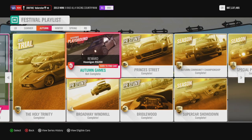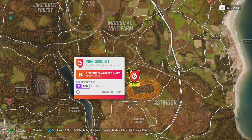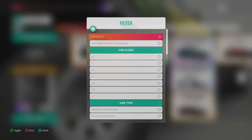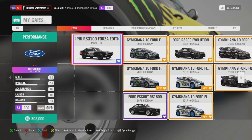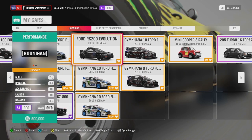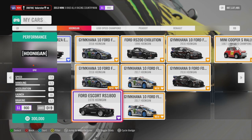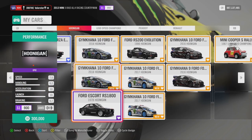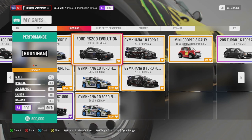Let's go to Playgrounds. It's at Mudkickers. We need an S1 900 Rally Monster. I haven't done Playgrounds yet — I'll do that on Saturday on the live stream. We're going to win the Ford RS200 Evolution from Playgrounds. I'm going to use my Ford Escort Hoonigan — I like that car. You can also take the Capri or anything else, but I'm going to use this one because I always liked it. That's the car we win from Playgrounds.